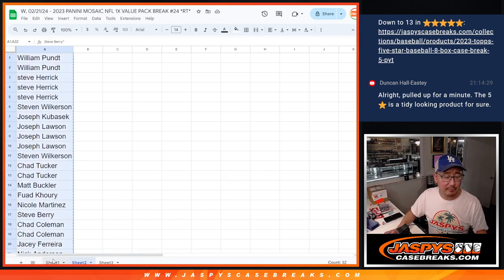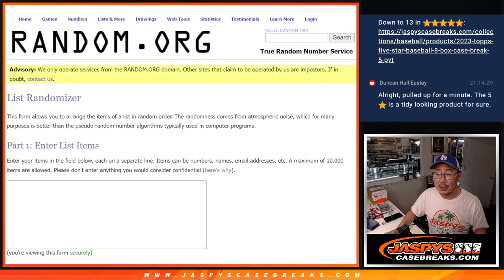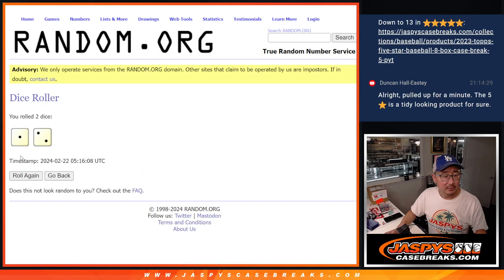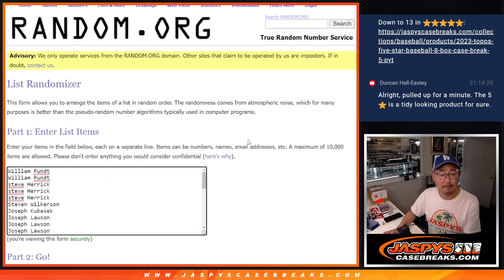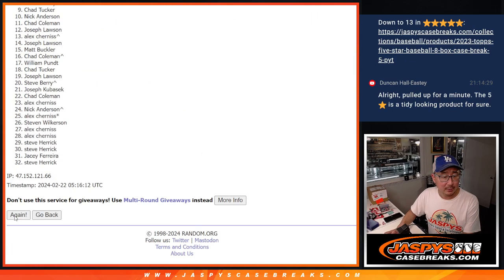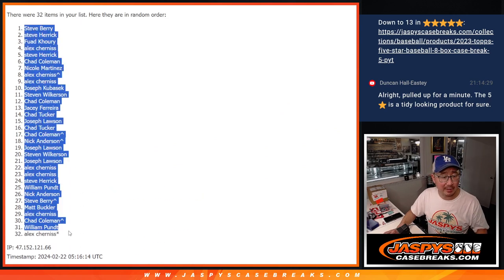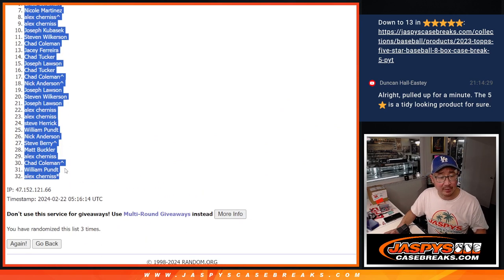Now let's gather all of your names for our second dice roll. There's the teams right there for the break itself. Go three times — one, two, and three. There could be some surprises in this value pack. There's some pack exclusives in there too — the camo pink parallels.